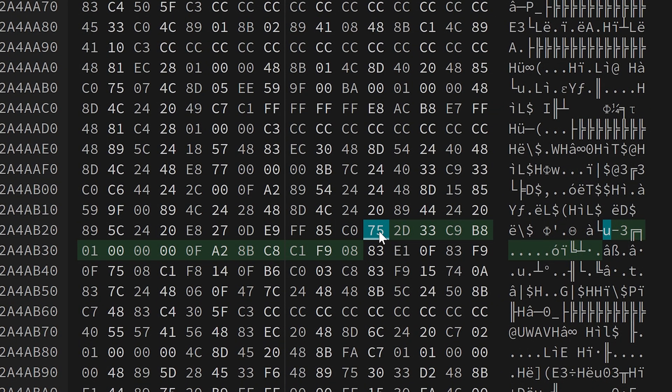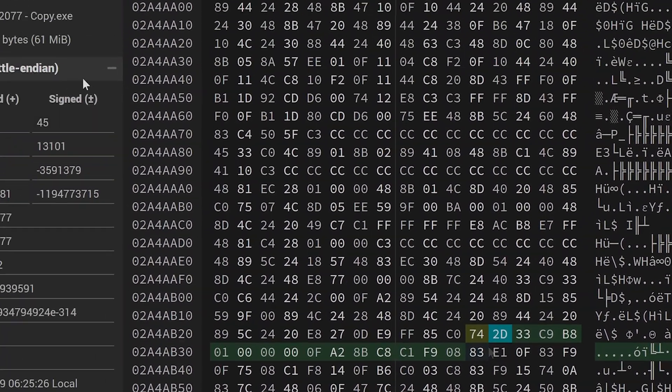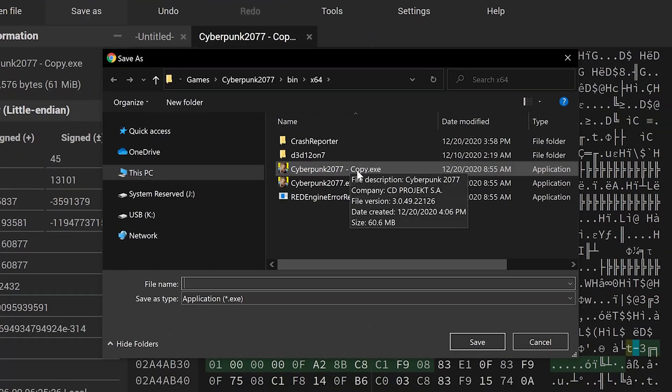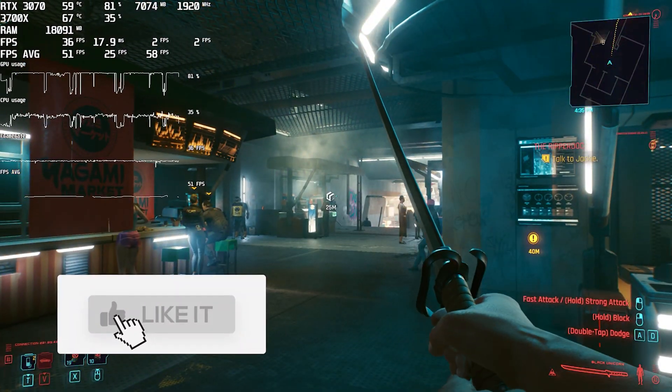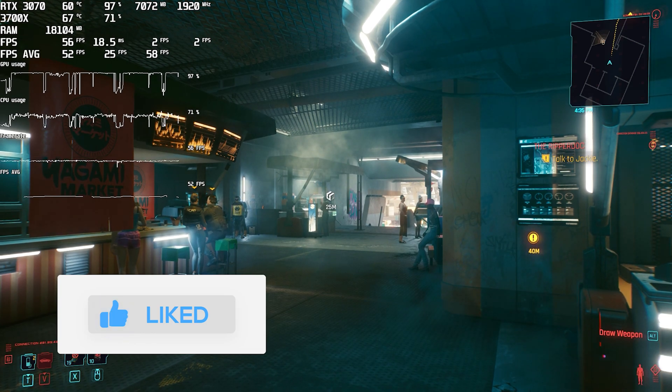Change 75 to 74 or EB. Just click on it, delete it, and enter the new value. Save over the original .exe file. That's it — modification completed. Launch the game.